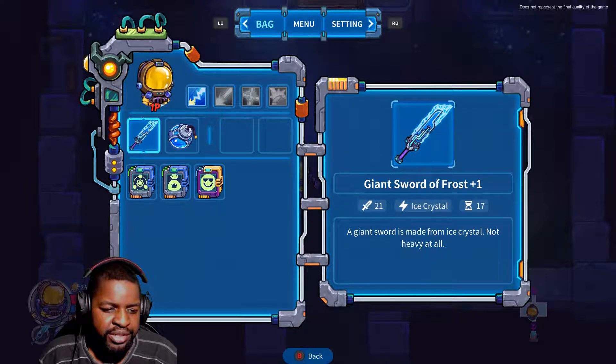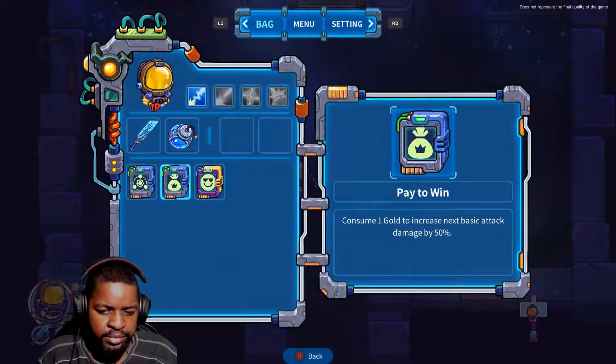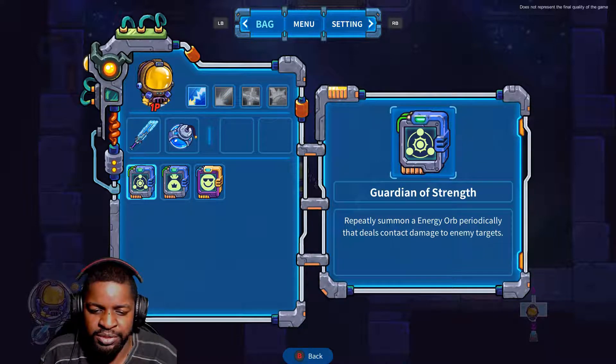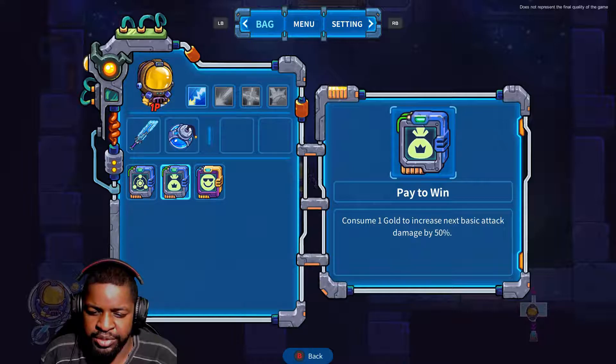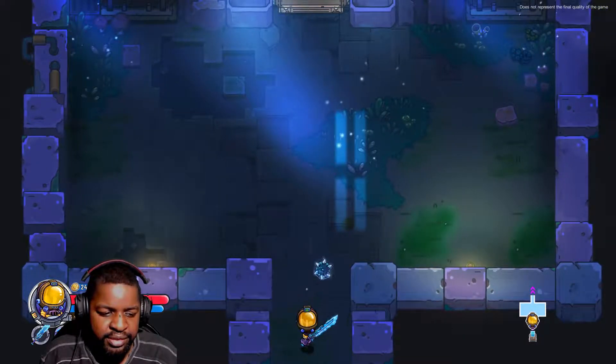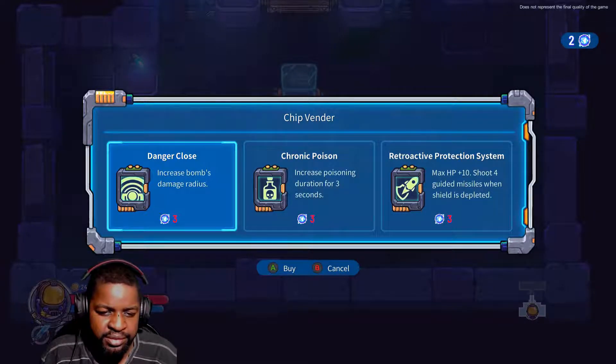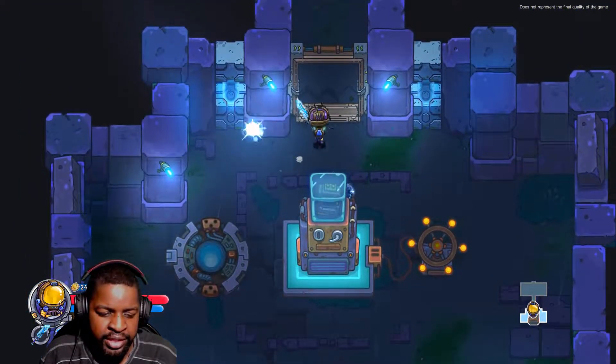Oh no, I have a stupid ability. Pay to win - I thought so. Consumes one gold to increase the next basic attack. So basically every time I attack, I think it's going to use my money. I can't do anything there.